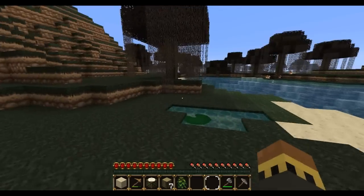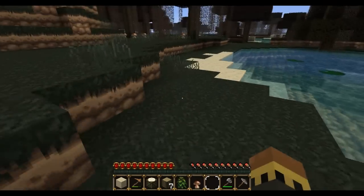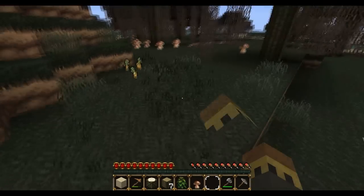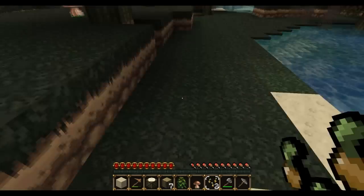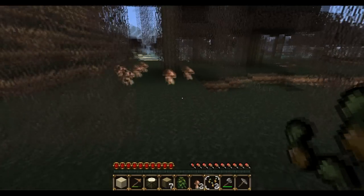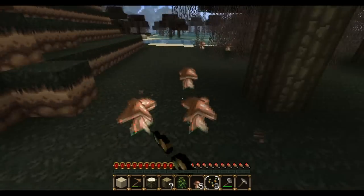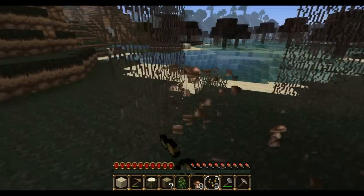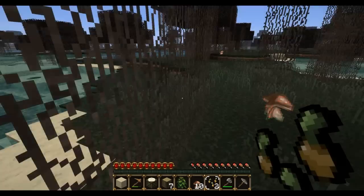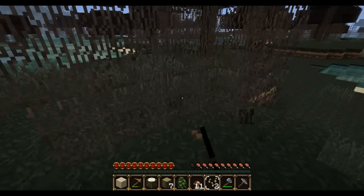We're gonna be spreading around this place. We're gonna need some mushrooms to sustain ourselves — provide sustenance. Possibly some seeds. Making a start — a lot of mushrooms. Now we just need some red mushrooms and we'll be good to go. A little vines. Oh, is that a jungle biome? I think it is. We're gonna head on over there because I have not been in one of those yet.